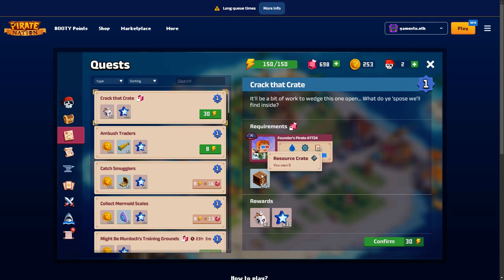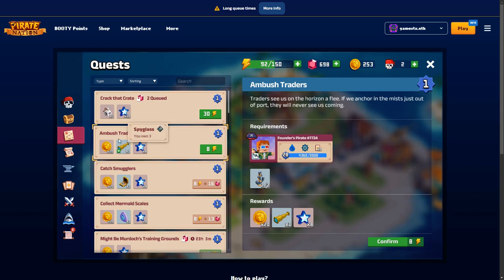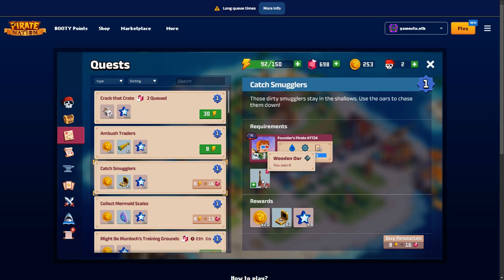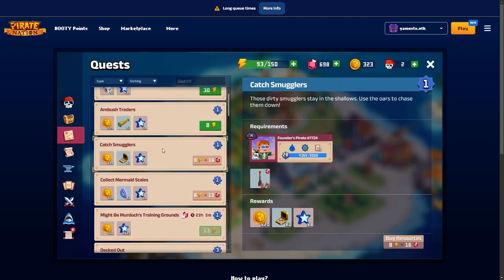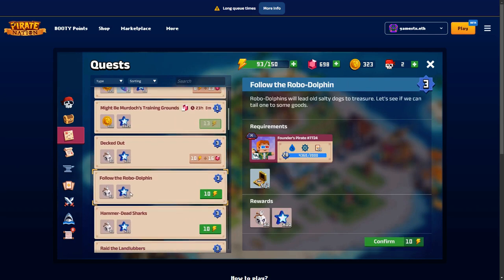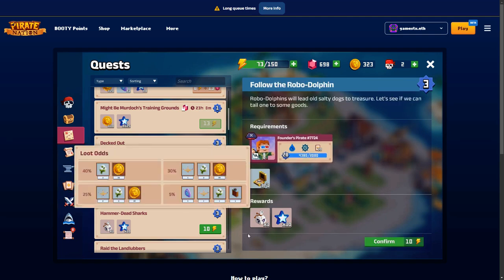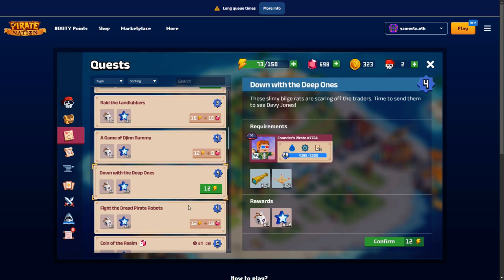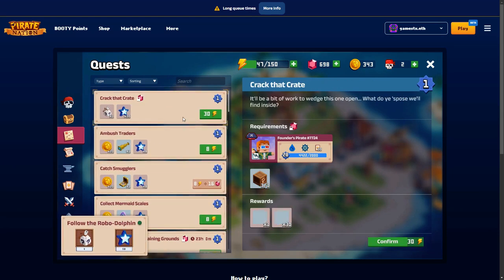These crates are what I get through winning battles - I've got five of those. I can use them by doing that quest. This 'ambush traders' quest requires some ore I don't have, so I could use energy and use gems instead. You can see notifications popping up showing what's going on. Gems is one of the new things - you can see lots of quests now have a gem option. Some just need a compass, so I can use up energy and a compass; you see the numbers going down.